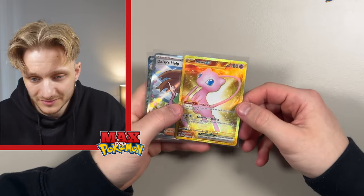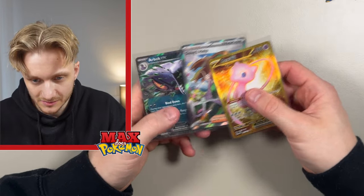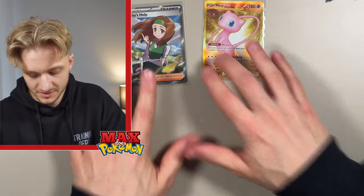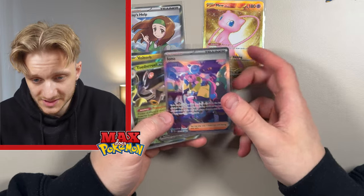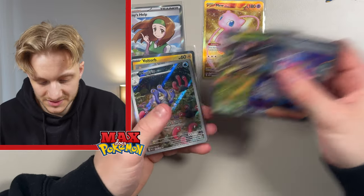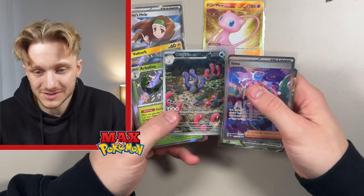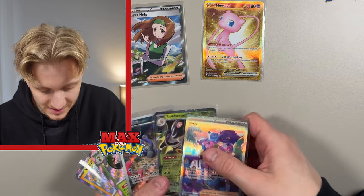We've got a very nice Gold Mew, which you cannot complain about at all. We've got a Full Art Trainer in Daisy's Help, and then just the Arbok EX. In comparison, from Paldea Fates we got the Iono Special Illustration Rare — a very desirable card — Toedscruel EX, the Wugtrio Illustration Rare, and two Baby Shinies. In terms of hits, we did end up getting more from Paldea Fates. Thanks so much for watching — if you want to see more videos, click one of these in the top corner, and remember to hit the subscribe button. I'll see you in the next one.